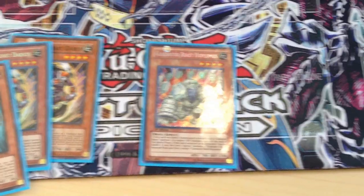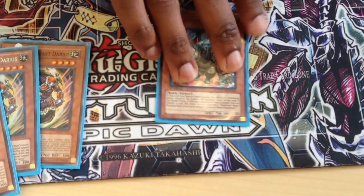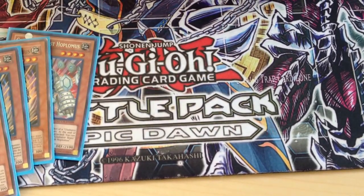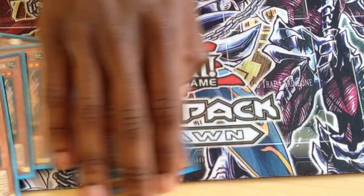One Gladiator Beast Apropagus for that quick defense in case your opponent's giving you a hard time. And, of course, triple Laquari. Okay, that's all for the monsters.